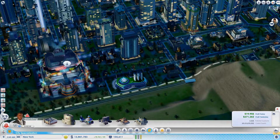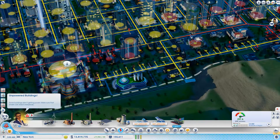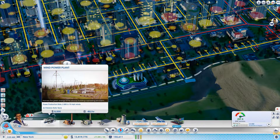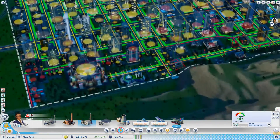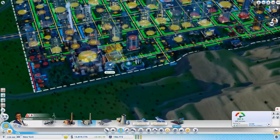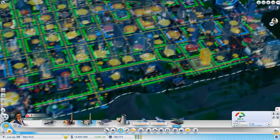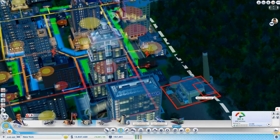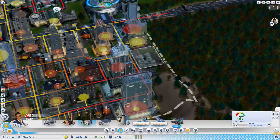Should we open up another power station? It's now saying some buildings aren't getting power. I don't know what should we put in — should we just put in a clean oil? There's quite a lot not getting power. We could put it over this corner. I think we'll put it right here.